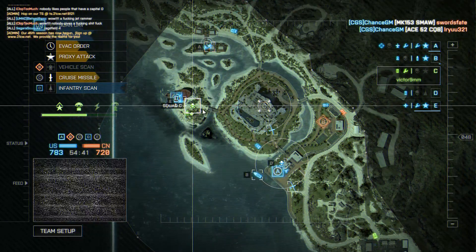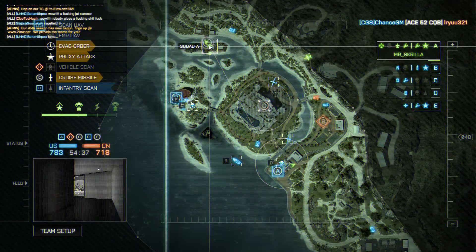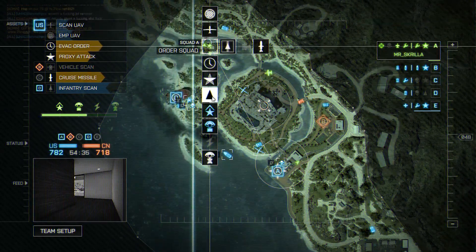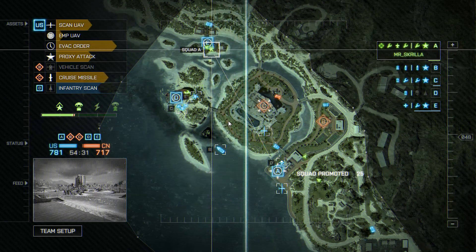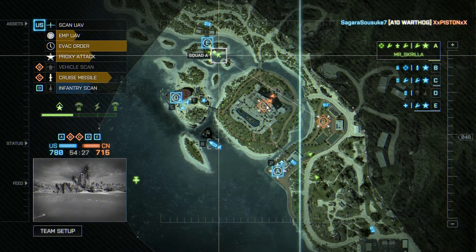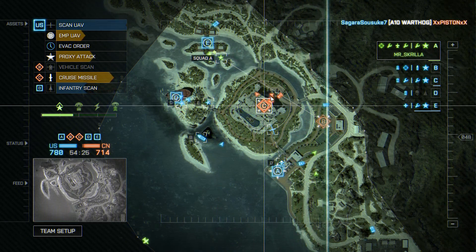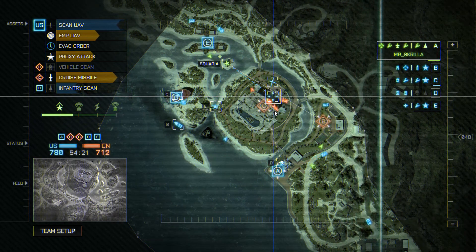I played Metro Last Light last week because it was on sale on Steam and I wanted to do a playthrough — that game looked absolutely gorgeous. But coming back to Battlefield 4, it seems like it got a performance drop and looks kind of ugly now. I'm running it on high settings and it still doesn't look great, which is strange.